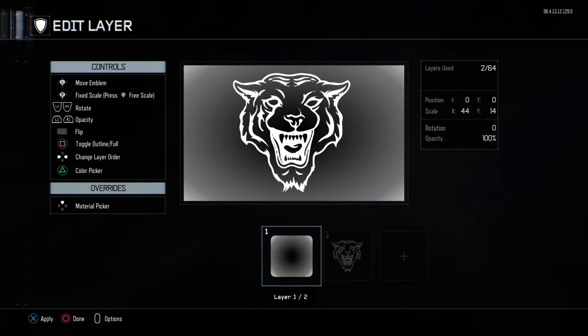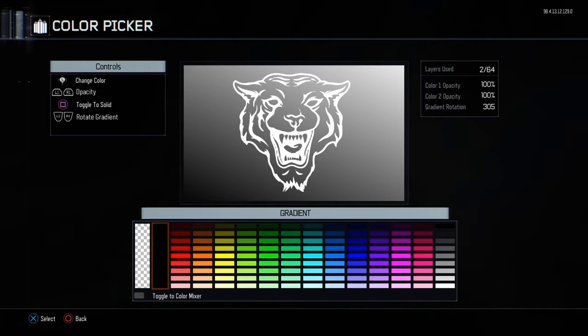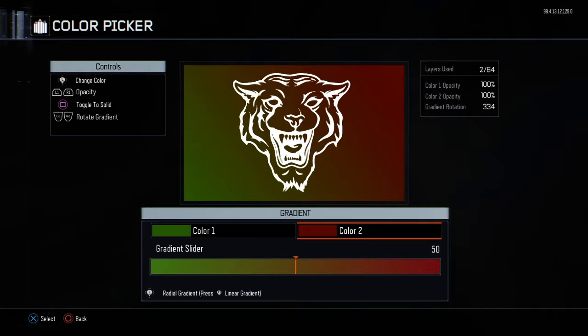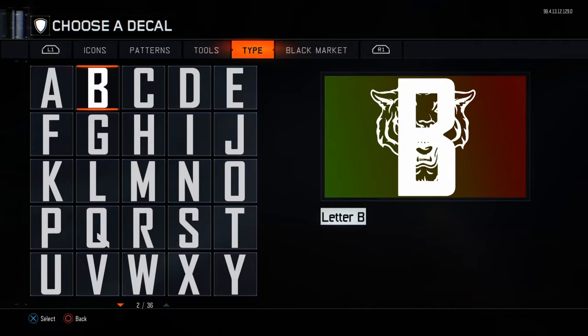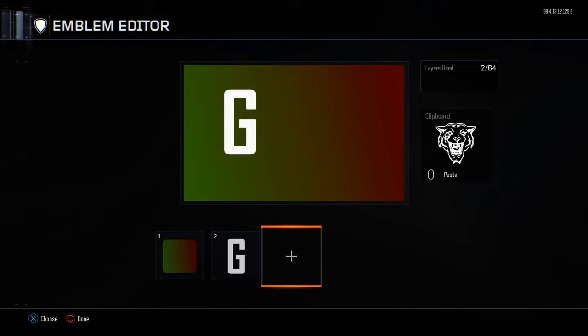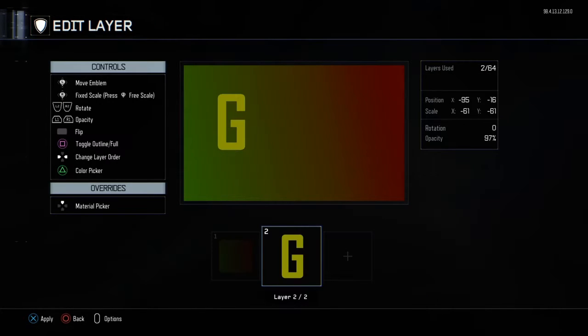Oh my god, it just gave me such a good idea! Now watch this — I'm just amazed at how this works, I don't know. Look at that, look at that! Look at it — we're proud. It's Gucci. Gucci sign in the background. It's going to be this color because it's going to be gold.